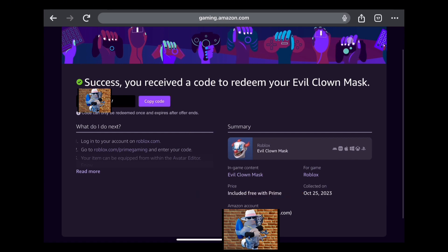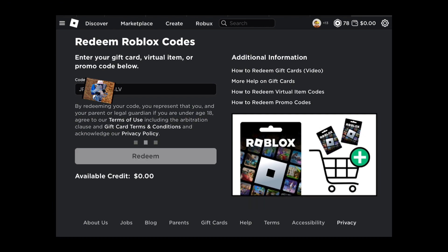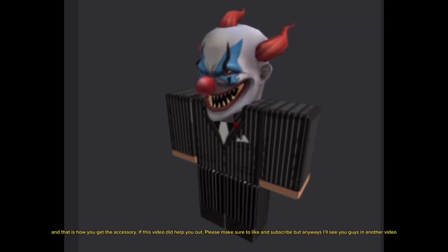Put your code in and click Redeem. And that is how you get the accessory.